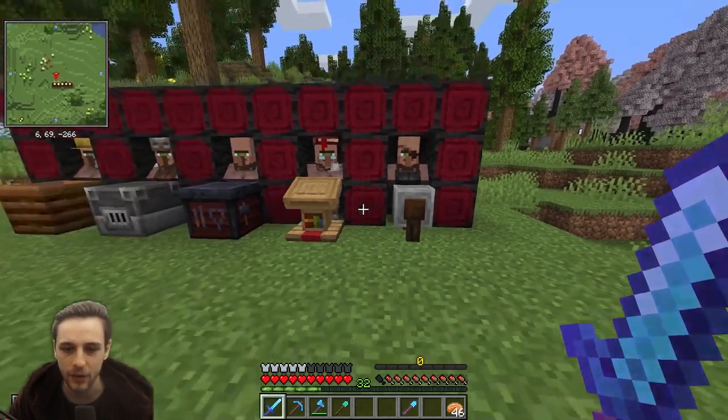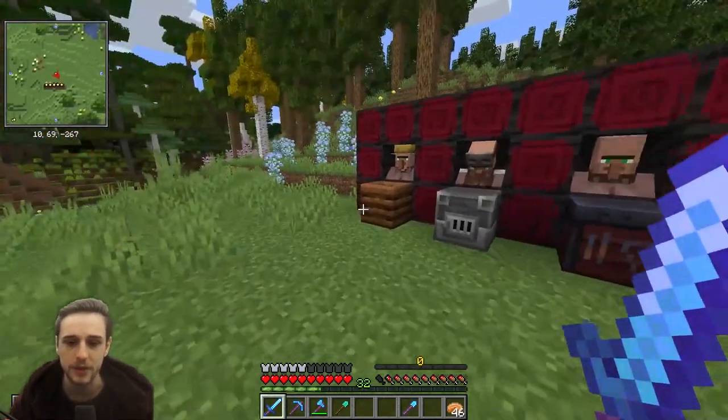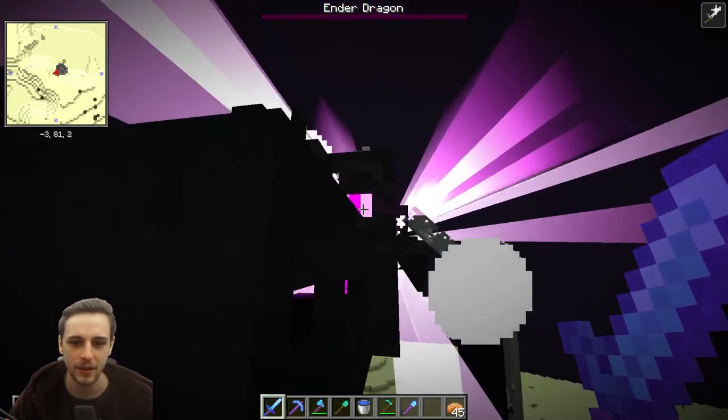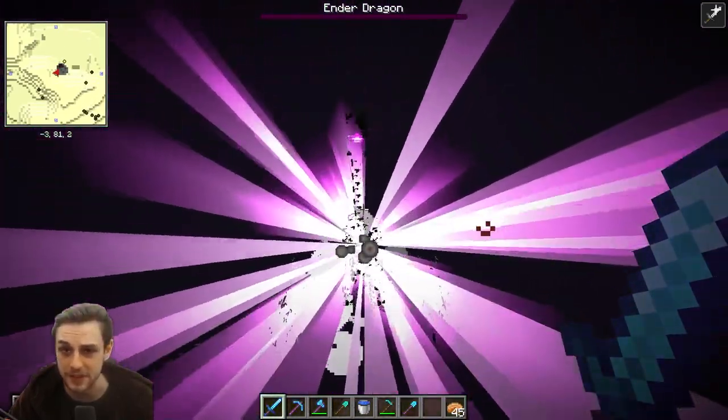You can use the grindstone to remove enchants if you don't like them. You don't have to use this method at all — you can go out and do normal mining, get yourself some diamonds the normal way if you want. But the next step after that is to defeat the Ender Dragon, bringing you one step closer to having officially started Vault Hunters.